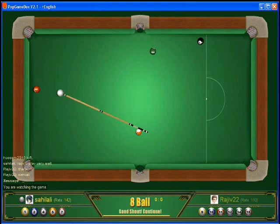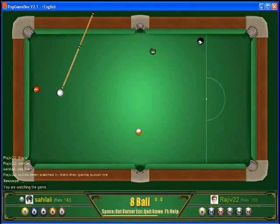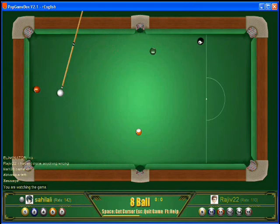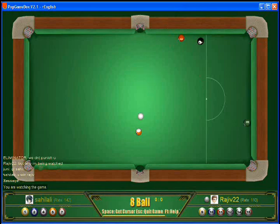Salali sinks the 1-ball into the side. Tough shot coming up. Going to try to kick the cue ball off the rail and run the 3-ball to the corner — a difficult shot, the 3 being almost center. That's not successful. Cue ball in hand to Salali.